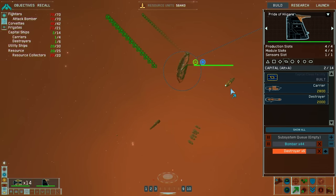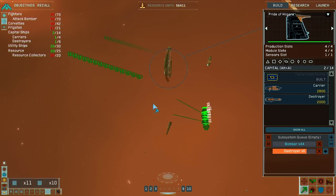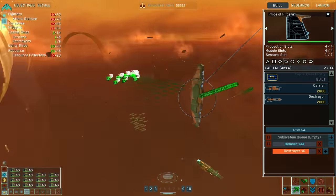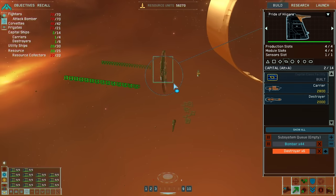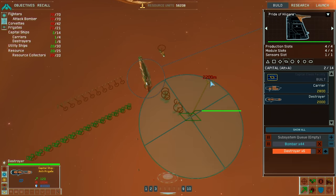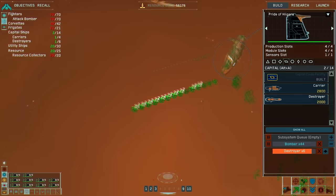It would be nice to have a showdown between me, the Vagor, and someone else. I'll put these guys on neutral now. When I get two destroyers I'll move them around to deal with the radiation — I'm pretty sure there's radiation in those dust clouds.